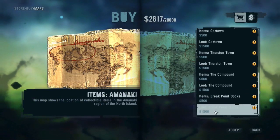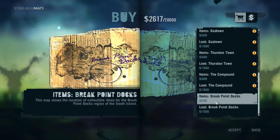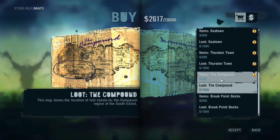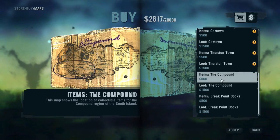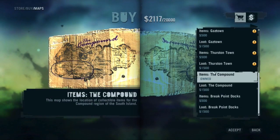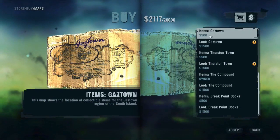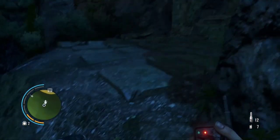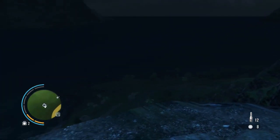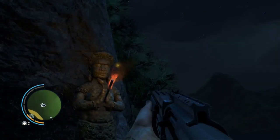There are two versions of this mod: normal and hardcore. In normal mode, you still have access to maps you can buy from the shop, and relics appear on your mini-map as you walk around. In hardcore mode, those are gone, and you essentially have to explore every single inch of the island. In normal mode, you can buy maps and then go hunting for XP, which creates a nice link between money and XP.